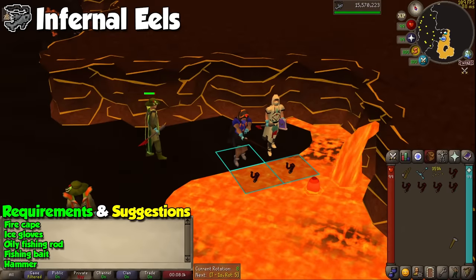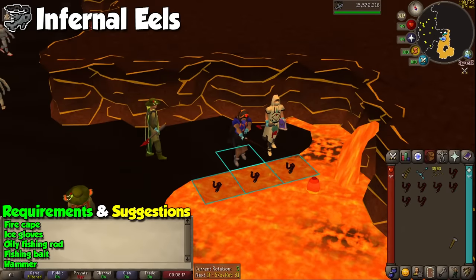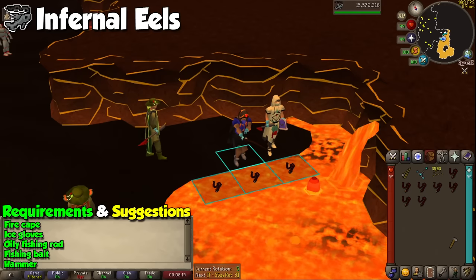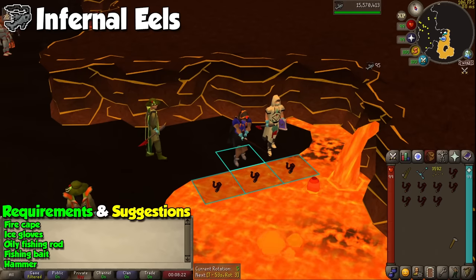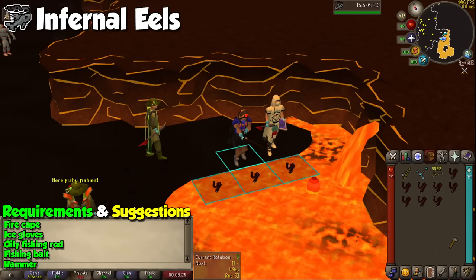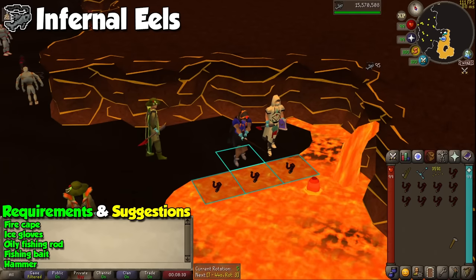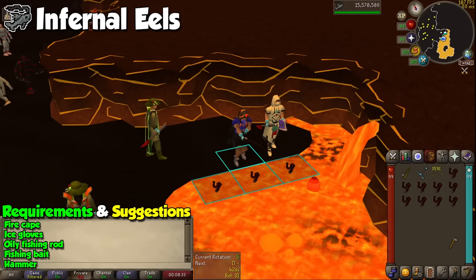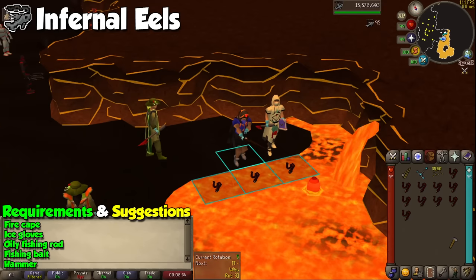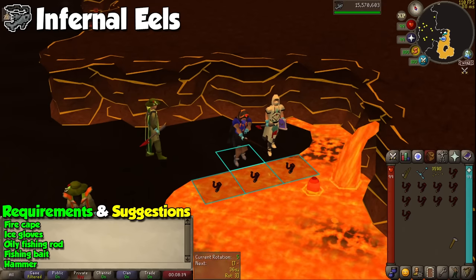With an oily fishing rod, fishing bait, a hammer, and your ice gloves equipped, you can go to Mor Ul Rek after achieving a fire cape to AFK Infernal Eels. Simply click on the fishing spots around the arena and wait for a full inventory, then use a hammer on them to get some interesting loot. This includes tokkul, lava scale shards, and onyx bolt tips. Experience per hour and profit are not going to be crazy, but as with pretty much every AFK method on the list, we are simply looking for low effort gains.